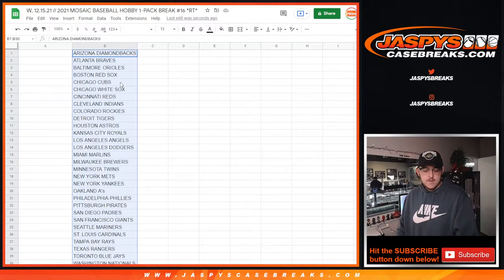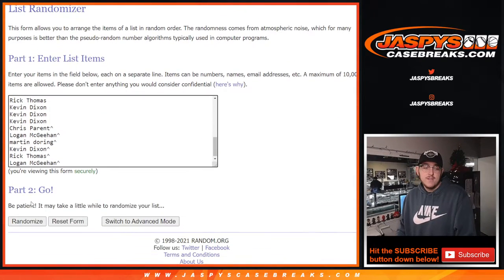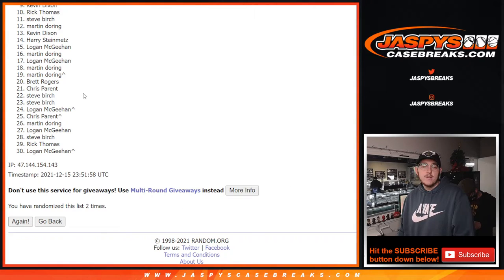So this next set of randomization is for the actual break. Get rid of that — it'll be the same dice roll for both. Good luck everybody, three times. One, two, and third and final time.